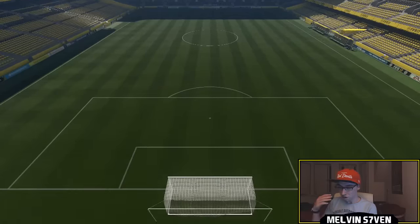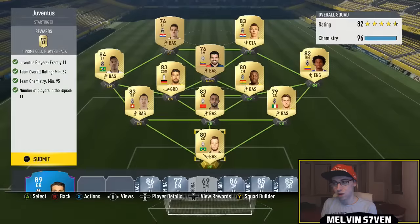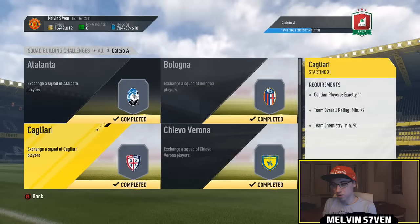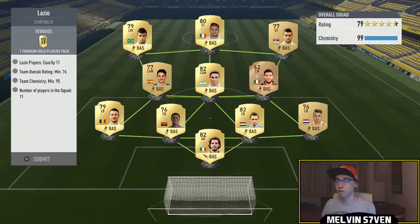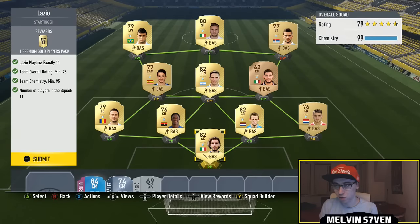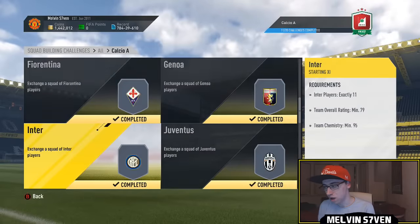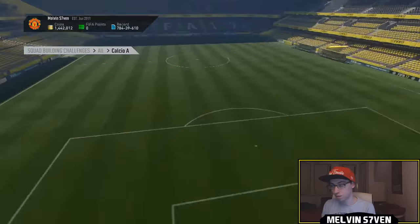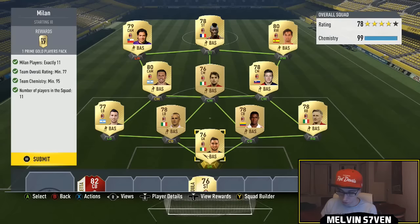Nothing too strenuous there and you get another 25k pack and a couple of thousand coins for that. At a rough estimate right now I'll probably say this costs around 300, maybe 400k. It depends because there are inflated prices for the Palermo players because of the Cavani SBC. Now we've got another 25k pack for that, plus the 45k pack for Juventus. We've got Milan here - a prime gold players pack, another 45k pack.